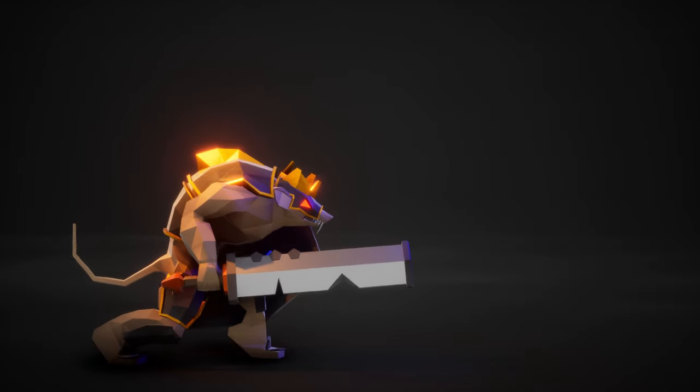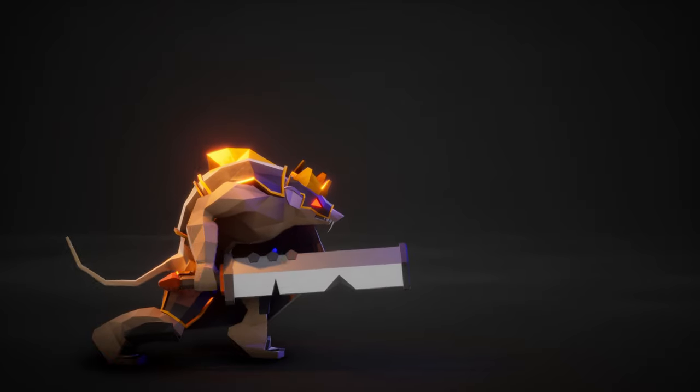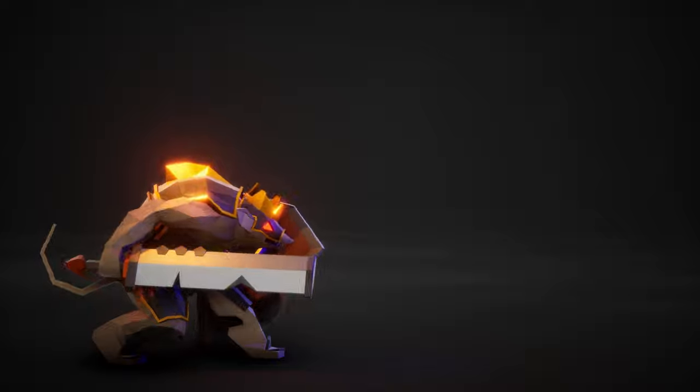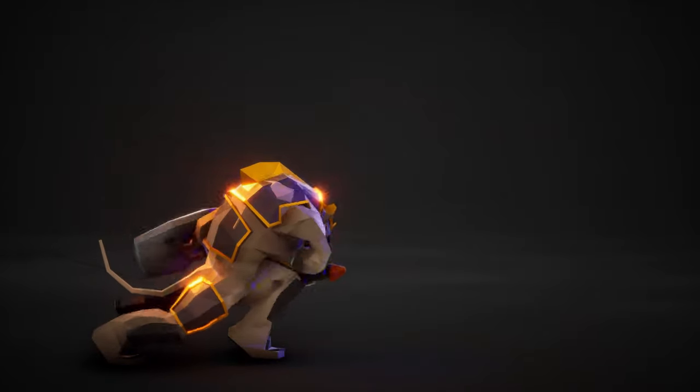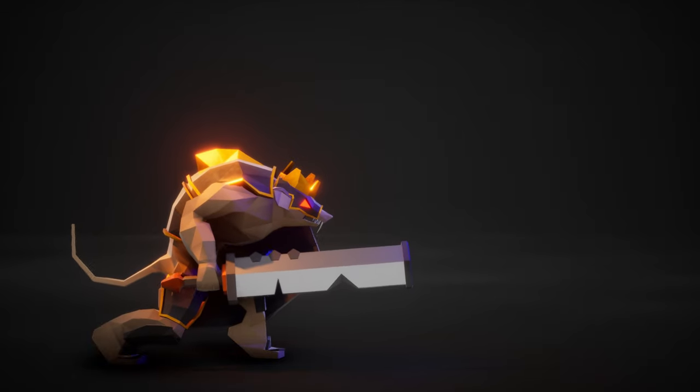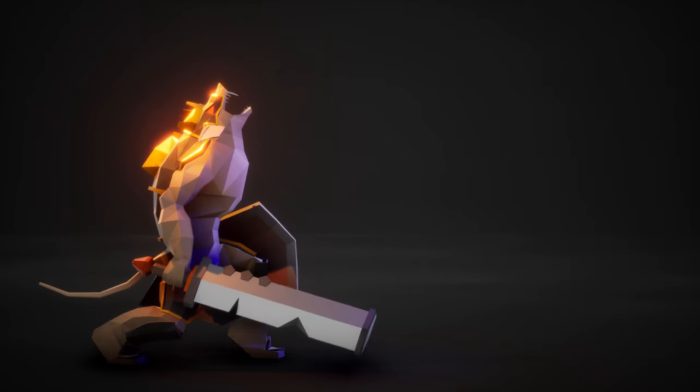Meet the Rat King — the new end-of-level boss. You will have to defeat this guy to get the exit key to be able to escape through the exit door. For now, the Rat King uses the same AI as the regular rat.